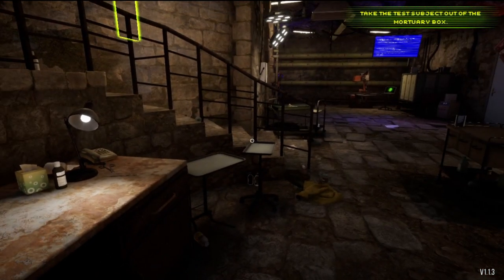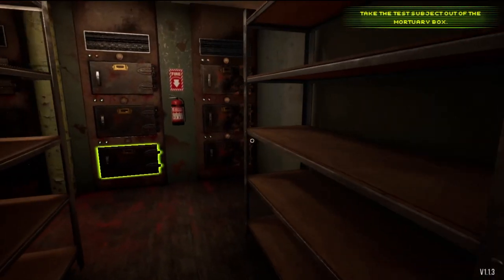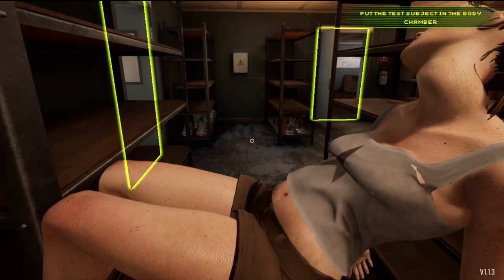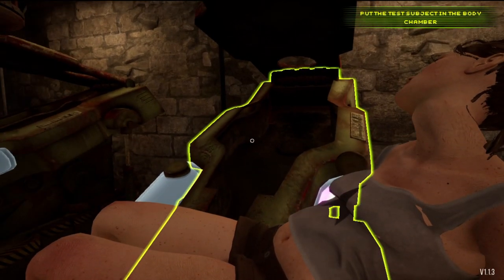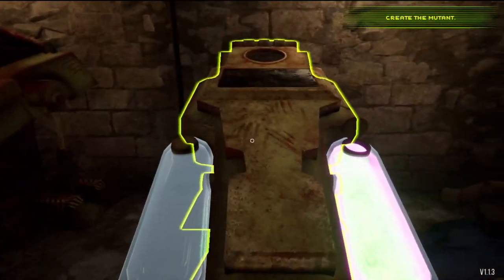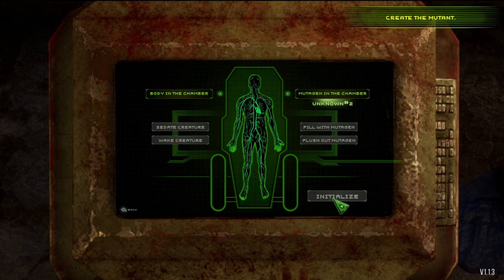We open the cover and pour the mutagen in. Take the test subject out of the mortuary box. If you're a little bit squeamish, you might not enjoy this part as much — but I'm not squeamish, I don't care. I love the music for this — the music is absolutely spot on, perfect for this game. Take the young lady's corpse. Put the test subject in the body chamber. Miss, I am sorry — this is all for science. Use the panel on the body chamber to start the mutation process. I had to open the panel on the body chamber — it took me quite a while to figure that out. Mutagen's in chamber — fill it with mutagen. It's alive! Mutation complete.